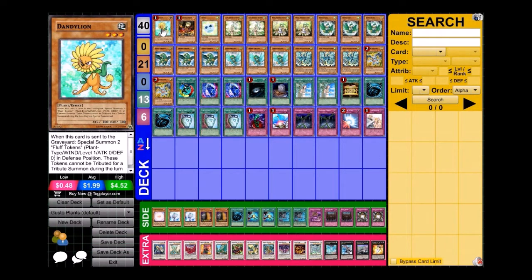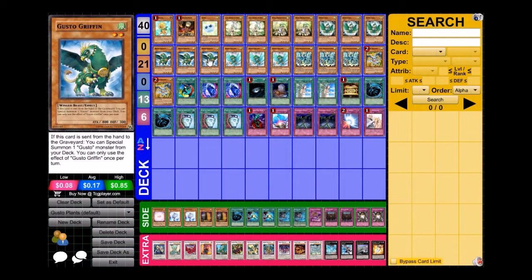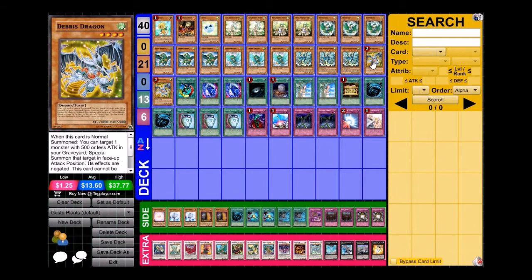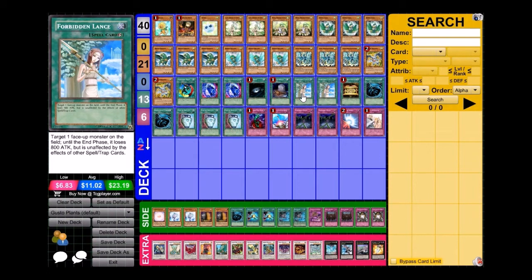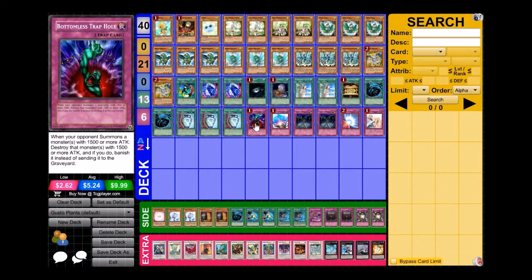I'm playing this deck on Dueling Network Arc, so let's get into the deck list and I'll explain some of the choices afterwards. We run one Dandelion, one Lonefire Blossom, one Spore, two Cams, two Windows, three Gusto Eagle, three Gusto Griffin, three Gusto Guldo, three Tempest, two Debris, one Creature Swap, two DDRs, one Dark Hole, one Foolish Burial, two Forbidden Lances, one Gold Sarcophagus, two MSTs, three Pot of Duality.